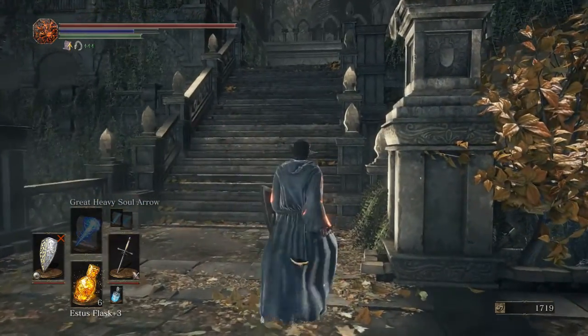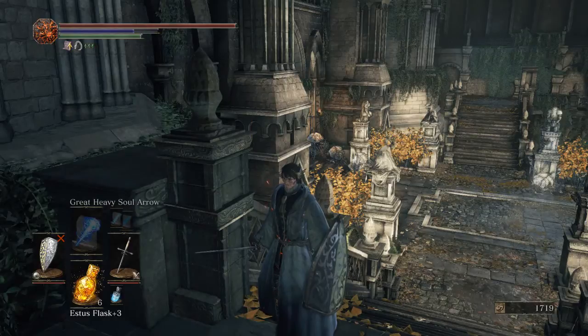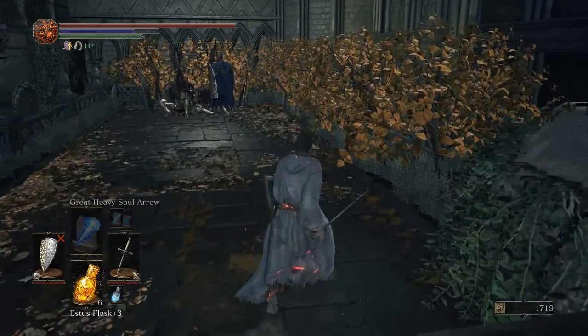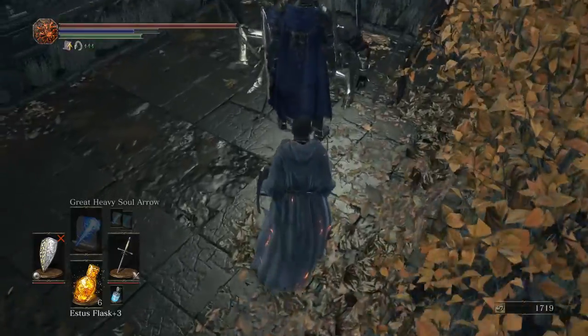The second idea is coming up right now. We are going to go for the Red Eyed Knight. Now we can equally draw him back to the door just there, or we can sneak up on him, get a backstab and then charge up a heavy attack. Which is Hiro Tsuki's idea. Let's get this on.